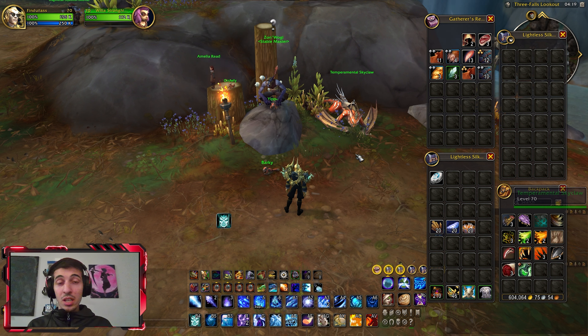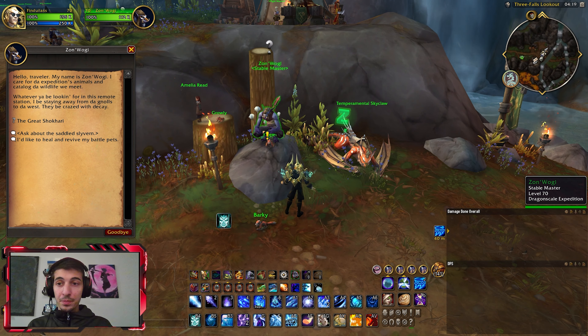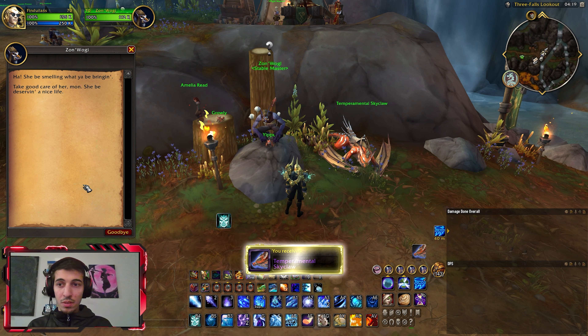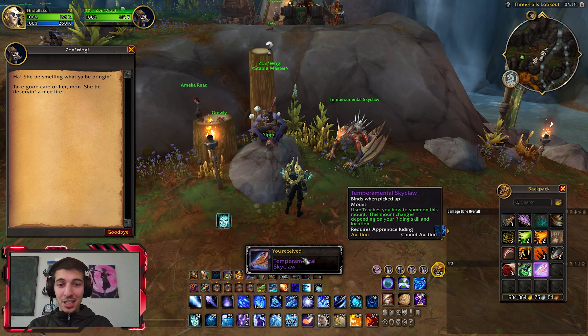But the mount is still super easy to obtain, so let's get our mount. Click the guy, ask about the saddle sliverin. You give him the dishes. Voila! You have your mount. Let's ride it around a little.